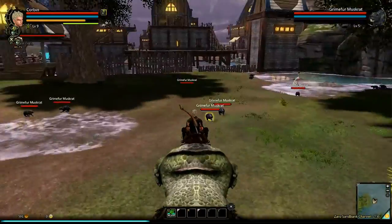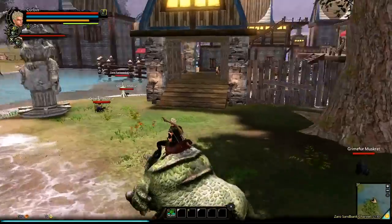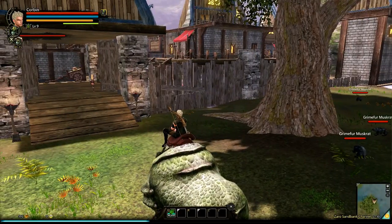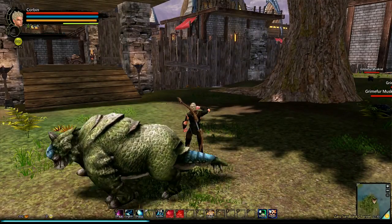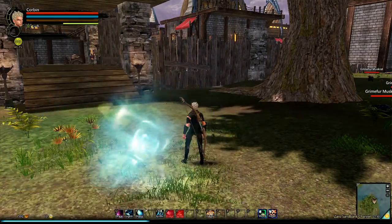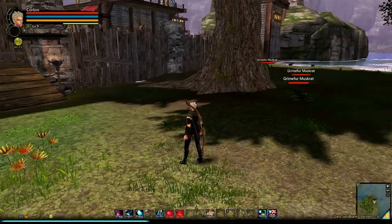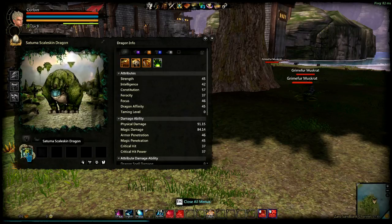Now once you have your dragon, wandering around with this huge lumbering ox is not going to be very easy. So the tilde key will get you off of him, and if you press it again, he will go away. And of course, he will appear in your dragon stable — if I hit P, here's my dragon stable. And here is my newest dragon, my Satuma Scaleskin.